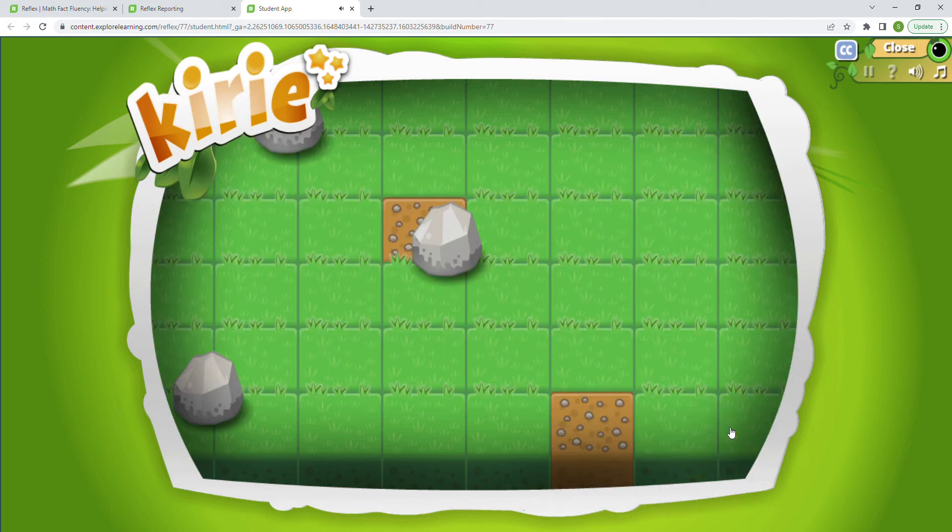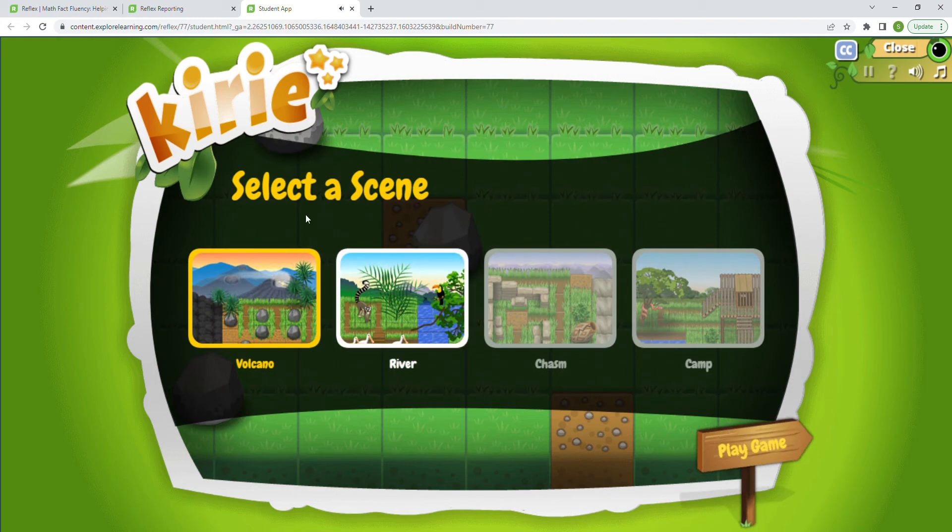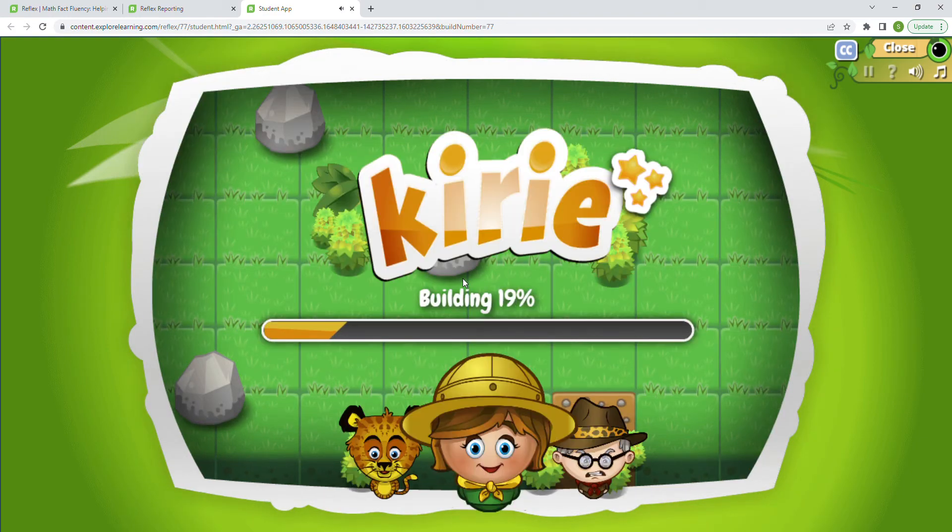I'm going to start a new game — I'll probably show a couple different videos from this game, it's really really fun and super exciting. Let's go to new game. We're going to start out with the volcano level. Our next video will probably be the river scene once I come back to Kiri. I'll want to show Windrider first though. Let's go ahead and push play — really like the music, it's super fun.